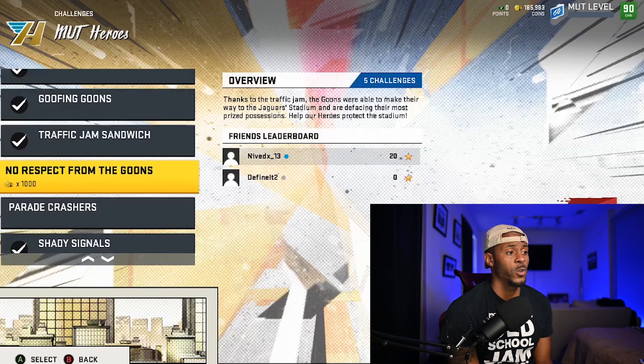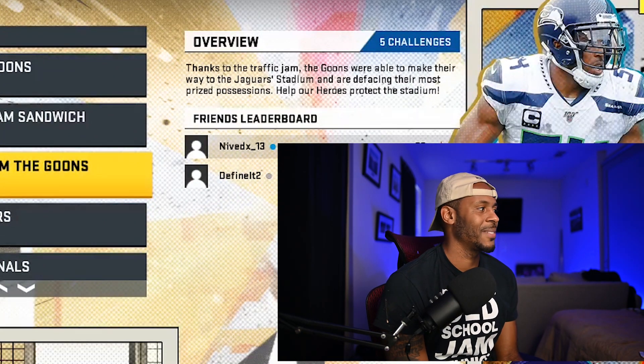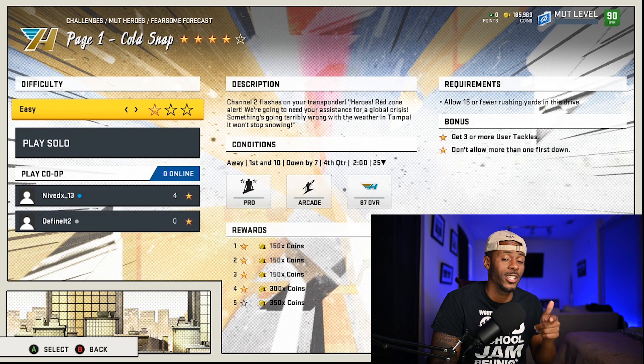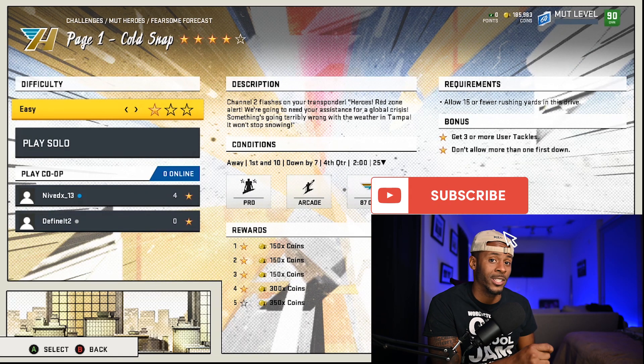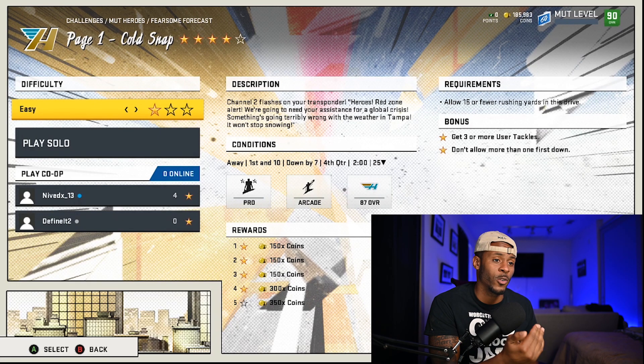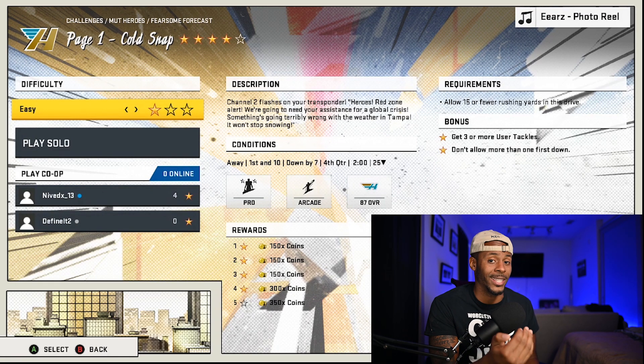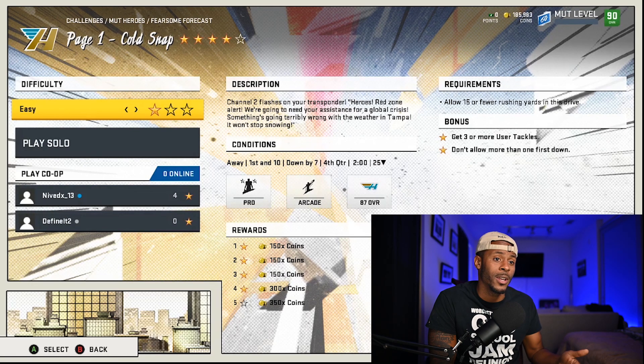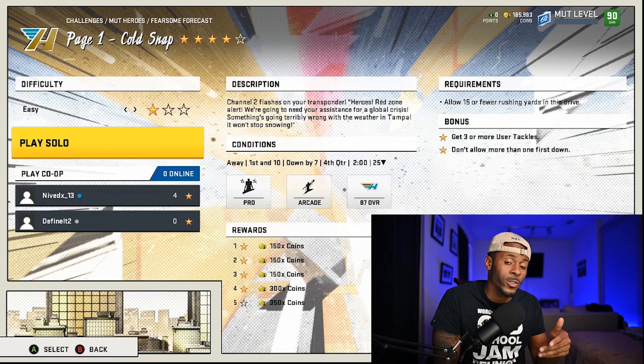So what you're going to do is go into your MUT hero challenges and look for the Fearsome Forecast. The challenge that you want is called Code Snap. The reason why we're picking this challenge is because it's fourth quarter with two minutes left and you're down by seven. So the computer is going to do what it can to make sure it can run the clock out. You'll see that the requirements are allow 15 or fewer rushing yards this drive, which means the computer is going to try to run. It's also going to try to pick up the first down. So this almost guarantees you that the computer is going to run as much as possible. You can either get the game over with and retry, or you can take the whole two minutes and try to get as many tackles for loss as you can by allowing them to get the first. As long as you don't allow them more than 15 rushing yards, you'll be good to go. You're going to come in here to Code Snap and select one star, then play your solo.